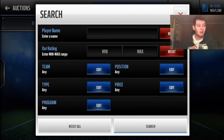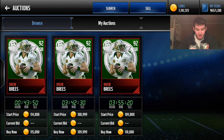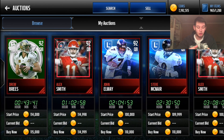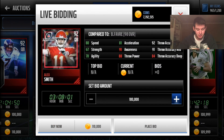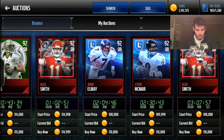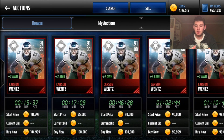Starting off with quarterbacks — the best ones under 115k, maybe the best in the game right now. Drew Brees 92 overall, and there are a few legends: Steve McNair, John Elway, and Alex Smith — though I'd avoid Alex Smith since he doesn't have the best throwing power. Steve McNair, John Elway, and Drew Brees are some of the best. You'll see a trend here with heroes, MVPs, and other promos.